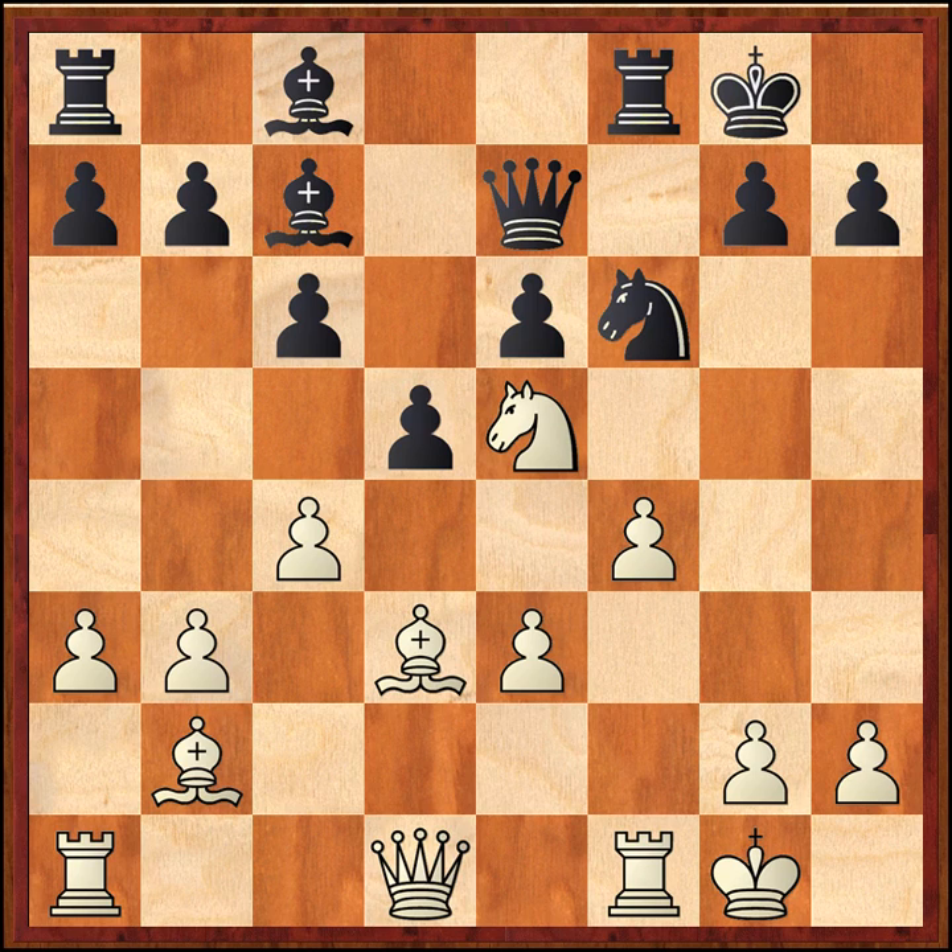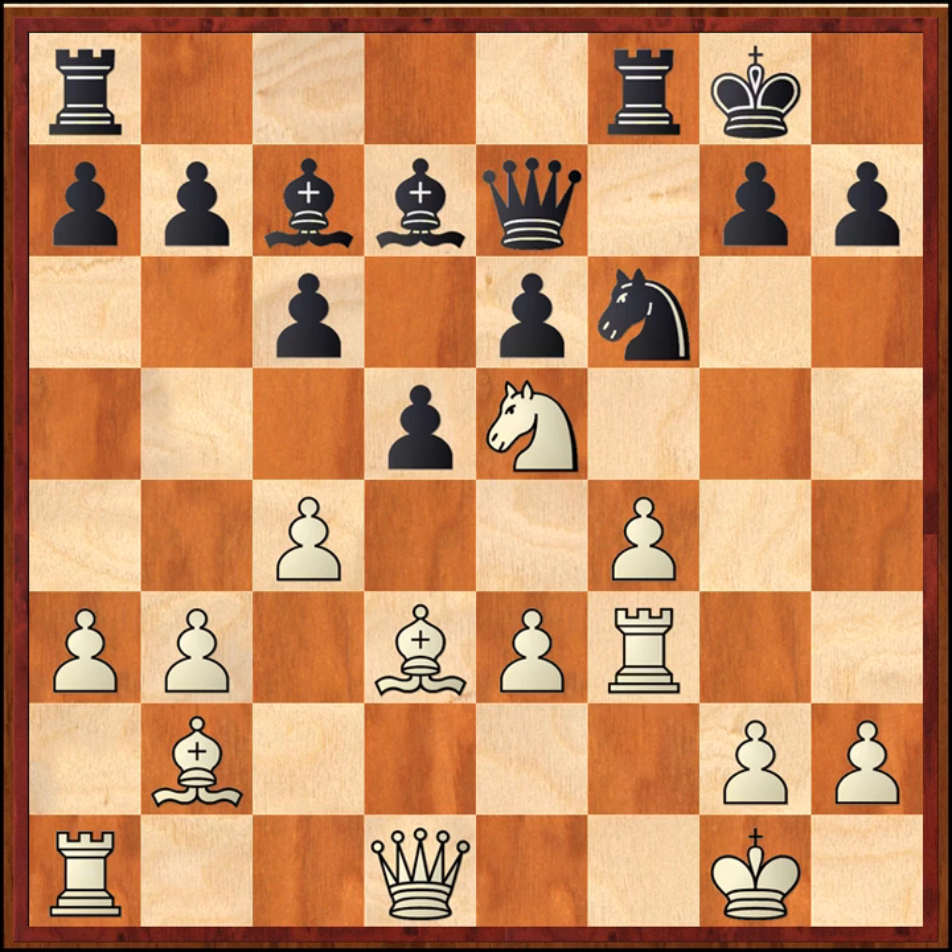Black has some minor control over e4, but he lacks the piece coordination to really take advantage of it. And one of the key themes of this game is Black's light-squared bishop - Black has a lot of problems trying to bring this piece into play. After Bishop d7, White plays Rook f3. This is where we left off in Part 3, and we'll pick up our analysis from here. The opening is pretty much over, and we've entered the middle game. Both sides have already castled, and White has some very brutal threats.